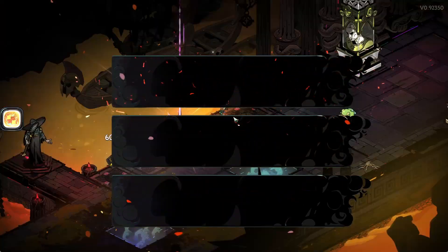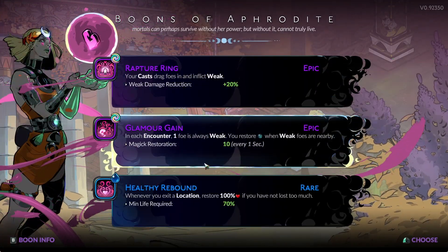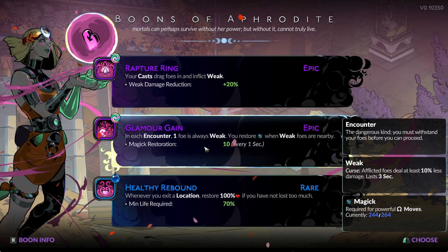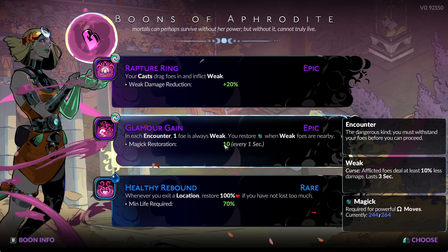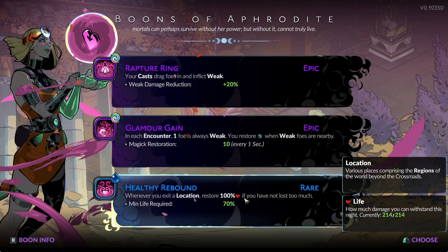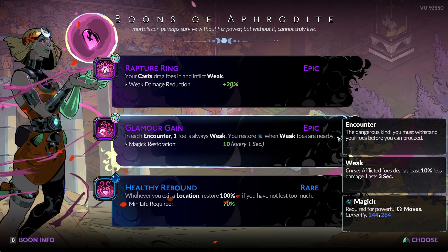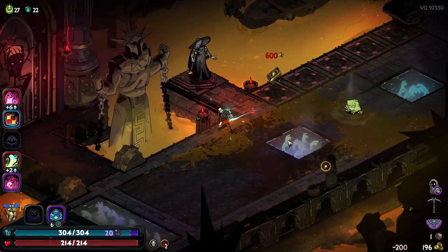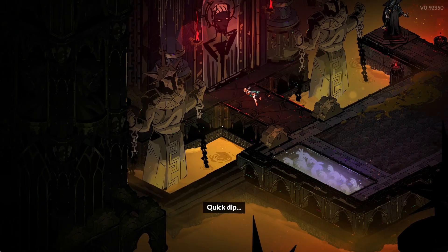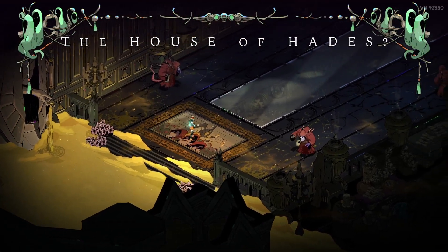The Scorch is actually better than Hera right now. One foe is always weak — wow, that's a really good one, I've never seen that. I wonder if that applies to a boss as well. We do have all uses of Death Defiance going in here — two from our cards plus one from our Keepsake, the Lucky Toke that's called.